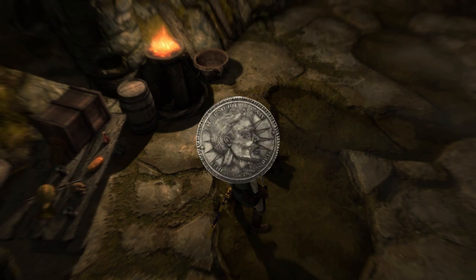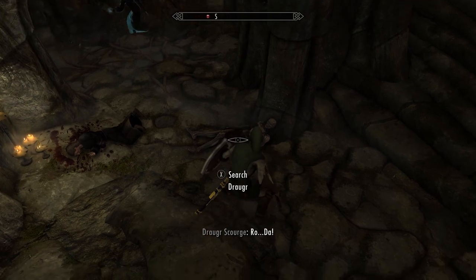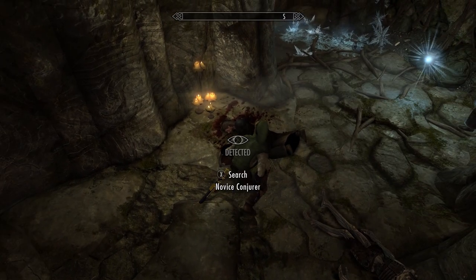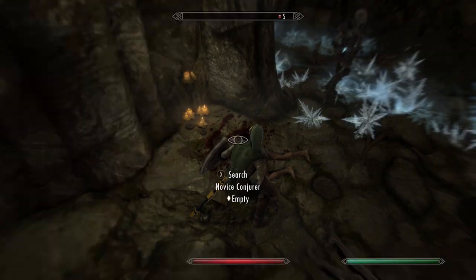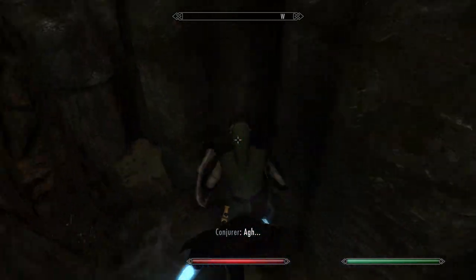Bronze septums are the most common and have a value of one, basically replacing Skyrim's vanilla gold coins. Silver septums have a value of 10, and gold septums have a value of 100. This mod does not change the total amount of money you would normally find in game. For example, if you open a chest and found 150 gold, with this mod you could find one gold septum, three silver septums, and 20 bronze septums, or any combination to reach that 150.